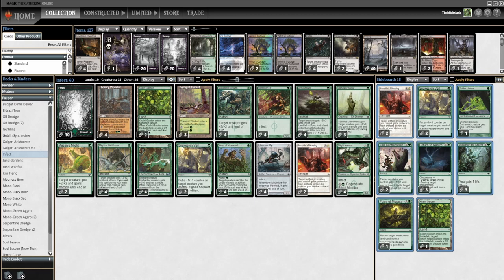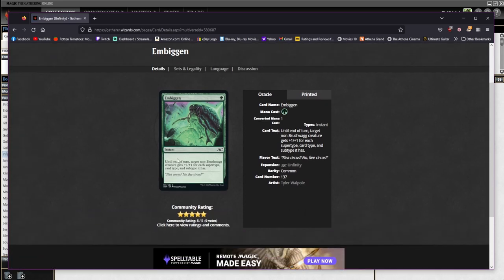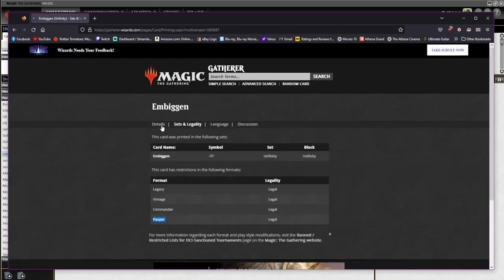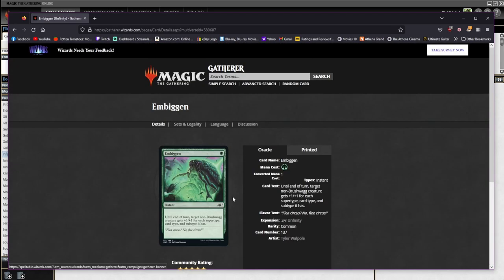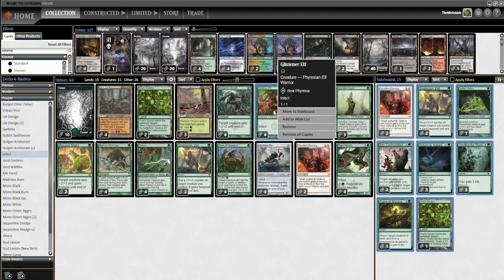I want to bring up a card in paper called Embiggen. This is an Un-card — it's actually an Infinity card that is Pauper legal. It's a crazy card: until end of turn, target non-Brushwagg creature gets plus one plus one for each card type and subtype it has. So something like Glistener Elf — Phyrexian Elf Warrior — would get plus four plus four, or maybe plus three plus three.